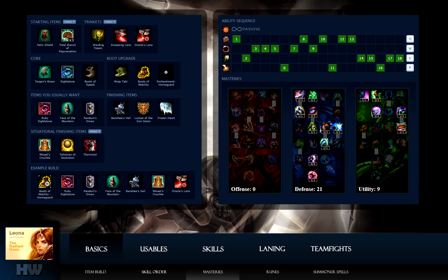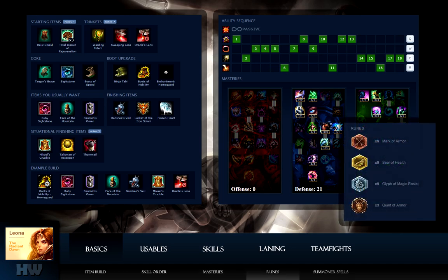Take note of the bottom mastery in the defense tree — it grants 15% tenacity. Because of this, I don't take Merc Treads. For runes, I stack flats all around: flat armor marks, flat health seals, flat magic resist glyphs, and flat armor quints. Though in some games I do run movement speed quints instead.